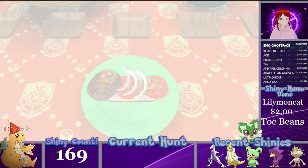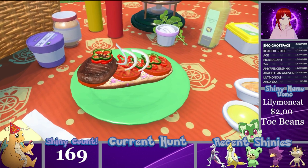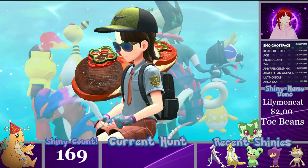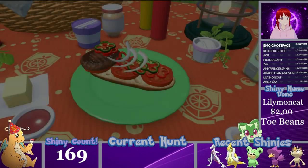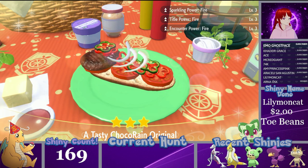Guys, if this helps you at all, I do stream three days a week — Wednesday, Friday, Saturday at 5 o'clock PM Central Time — where I'm always giving tips and tricks, answering questions, and shiny hunting. Would love to see you there, so smash that sub button and the little notification bell. As you can see, we have Sparkling, Title, and Encounter Power 3 Fire. With this particular sandwich, you can mix two sweet or two sour, but you cannot mix sweet and sour together.